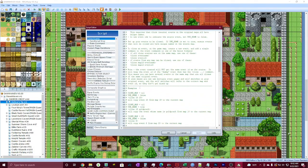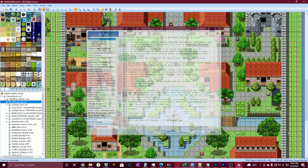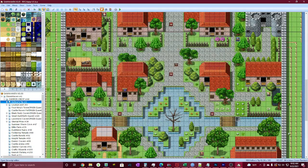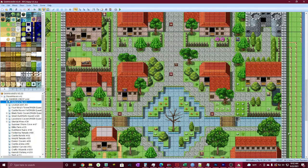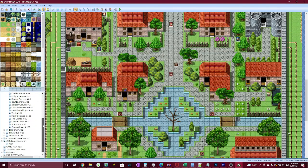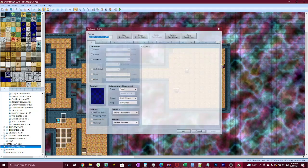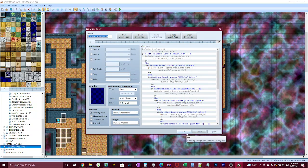Pretty much all you need to know is you put a tag in one of these events, and for example I put 'clone 120' — it will clone event 120 from the map I assigned, which is map 49. So let me go to map 49 — this is where all the clones are coming from. They're all coming from this one event right here: event 120.